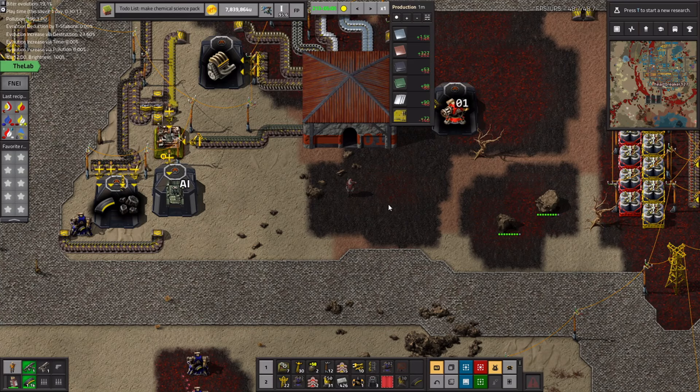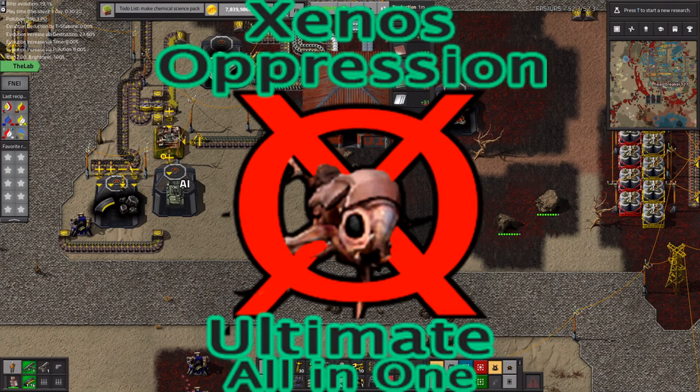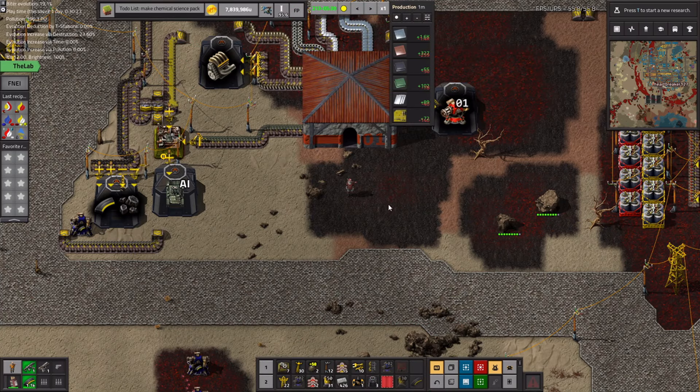Welcome to a mod spotlight of a relatively new mod called Xenos Oppression. We are fighting for the survival of human civilization and safeguarding it across Nauvis, and we need the tools and materials to do so. That's where Xenos Oppression comes in — it gives us tanks, light tanks, medium laser tanks, robotic infantry, even an air transport that can be used as a bomber, all the things you need to conquer Nauvis.